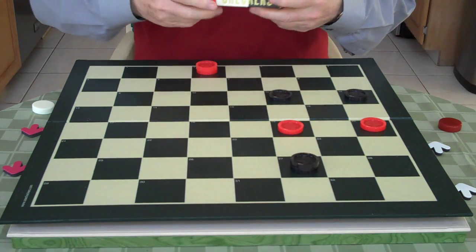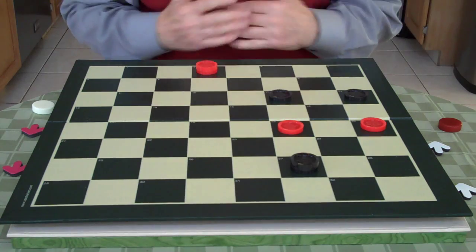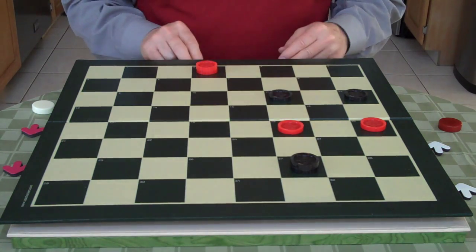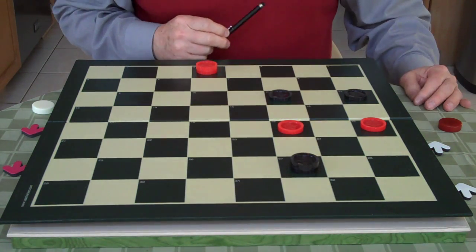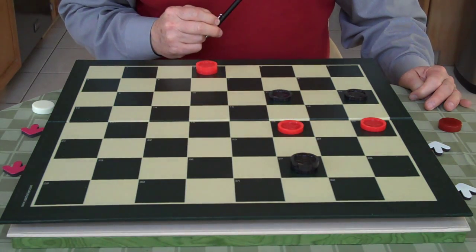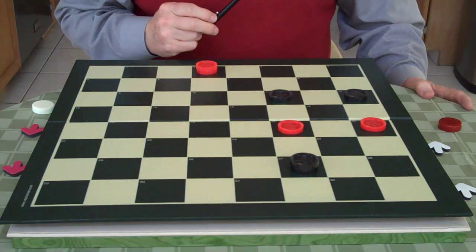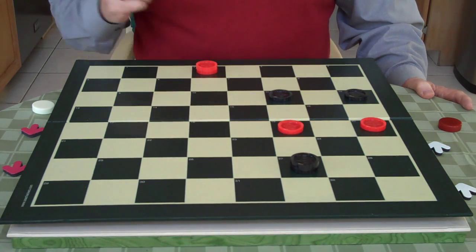We used to play both there and we used to play with our friends and our family because Checkers is fun. Here we have a position from Ben Boland's book of Famous Positions, and the endgame here is white to play.